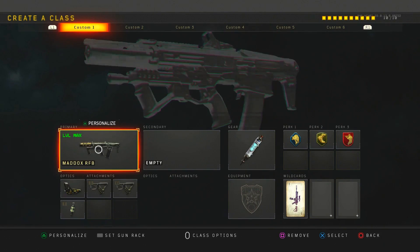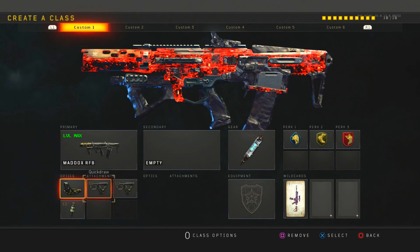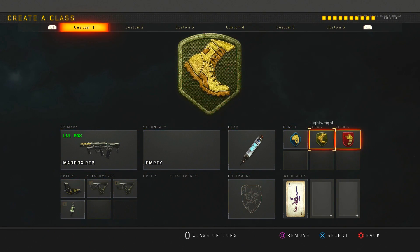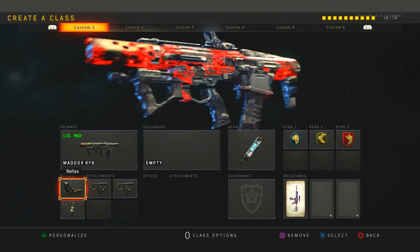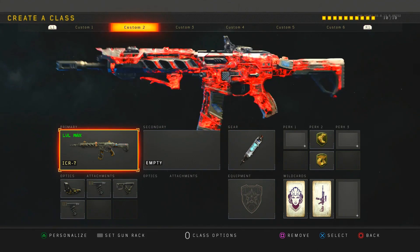My first class is the Maddox — the one and only. I love using this weapon. I have red dot, quick draw, quick draw two, fast mag, stem shot, scavenger, lightweight, and ghost. This is one of my favorite Maddox classes. I'll run it sometimes without the red dot or anything like that.